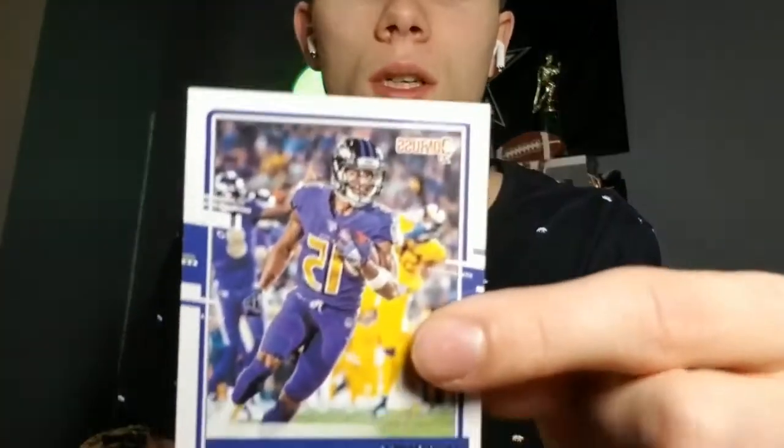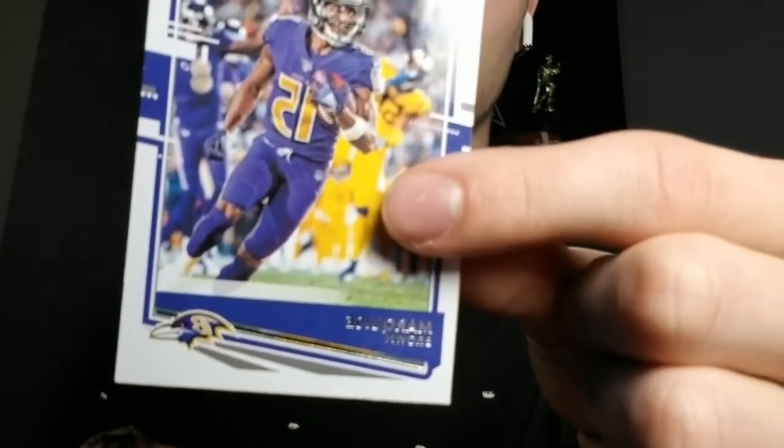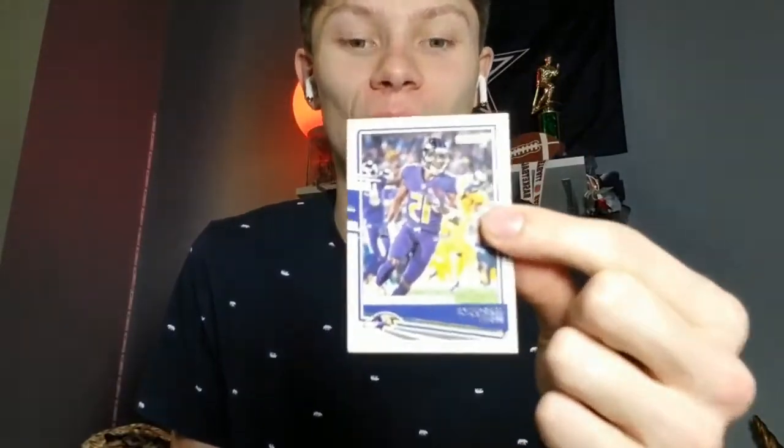I don't know if Zadarius Smith has a good card — I know Preston Smith has like an 85. The next card is Marquise Brown. No way — I just picked Marquise Brown! He has that 93 with insane speed, so that's going to help out a lot. So we've got Zadarius Smith and Marquise Brown.